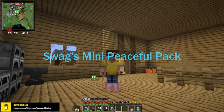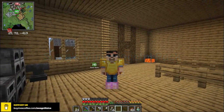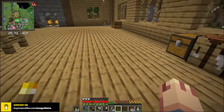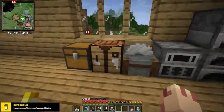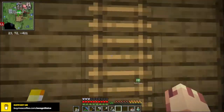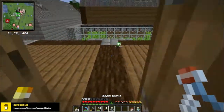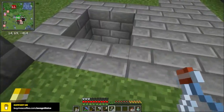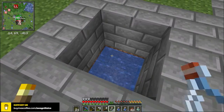Greetings everyone. Welcome to another episode of Swag's 20 Piece Pack. I'm Swag and welcome to today's episode. In today's episode I'm focusing on getting stuff that I need to make everybody ready to fight the dragon, because I want to fight the dragon in episode 30.